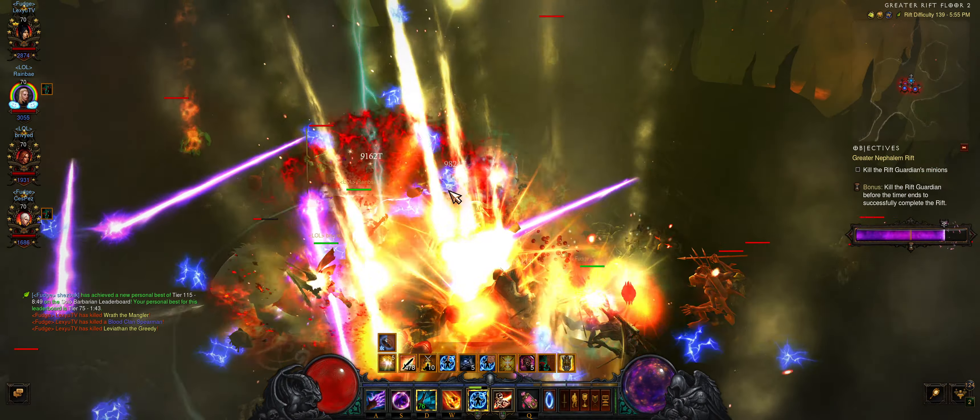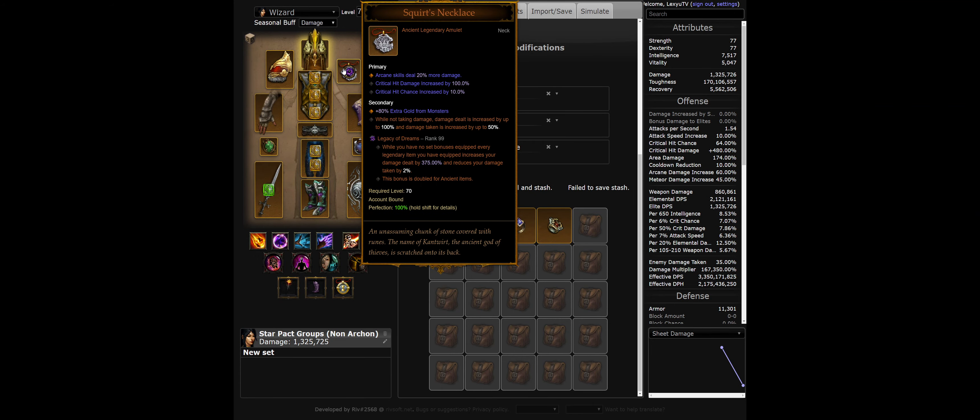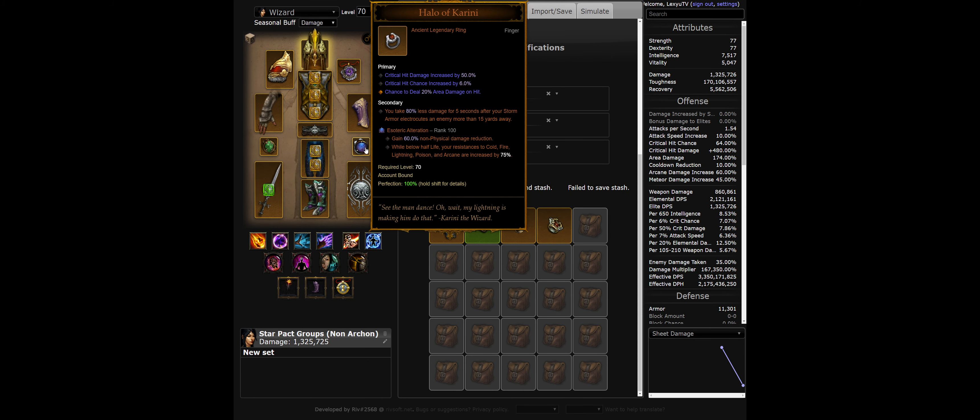If you're new to Wizard, start with the Vyrchen Tal build linked below. The gear revolves around the Legacy of Dreams gem. The other legendary gems are Bane of the Trapped and Esoteric Alteration. This gem can be switched to Zei's Stone of Vengeance for more damage.